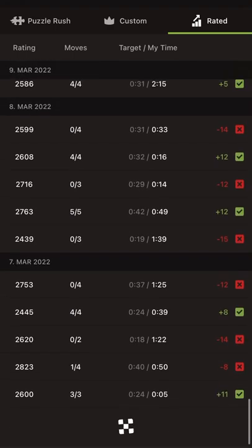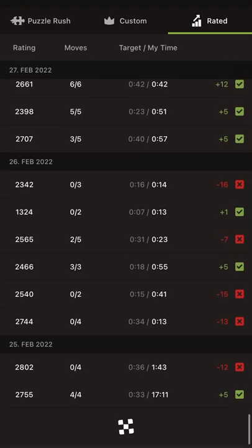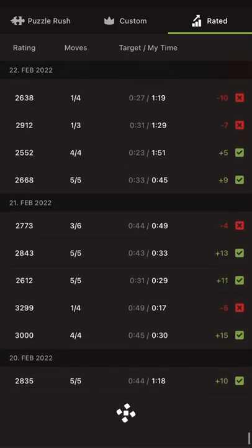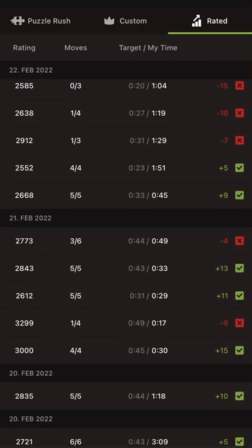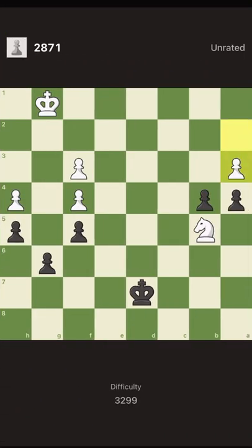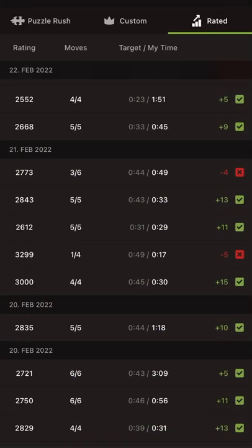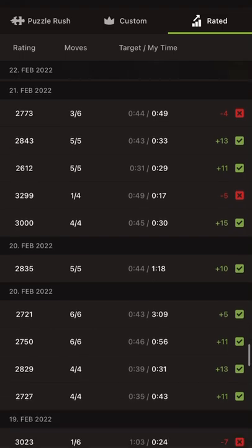Let's scroll down and solve it together. Back then my rating was around 3000, but then I dropped. You can see there are many 3000-rated puzzles along the way — for example, this one is 3000, this is 3029 — and we were doing okay, solving some of them and failing in others.